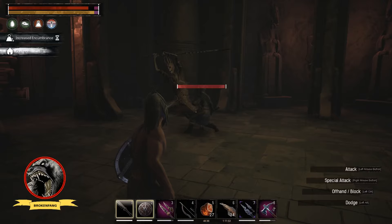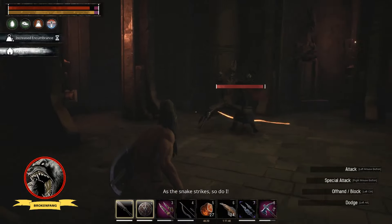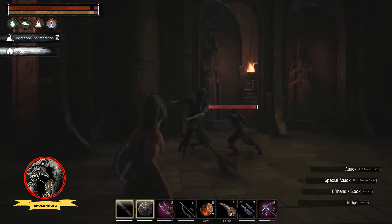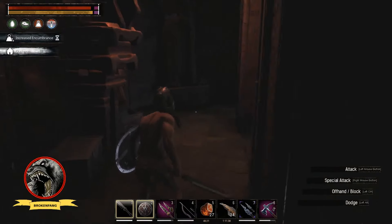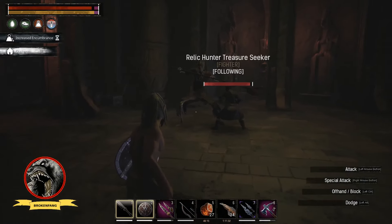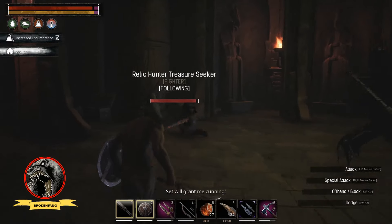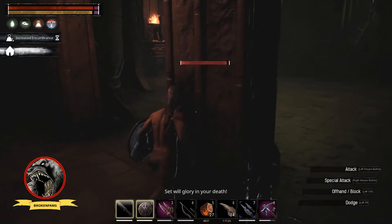Greetings and salutations exile. So I discovered a new boss. This one has a spear and he's got a treasure room. I'm not going to say where it's at, but it is definitely new content. It's basically the same kind of boss that's in the unnamed city, except with a spear.